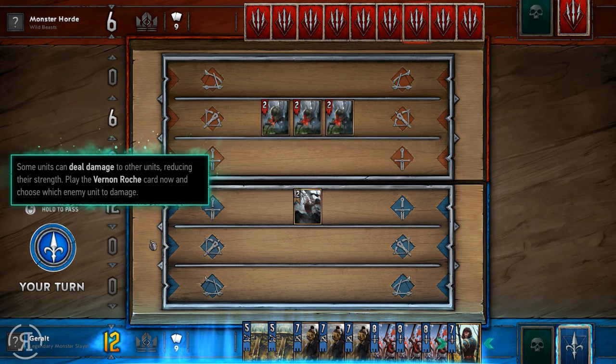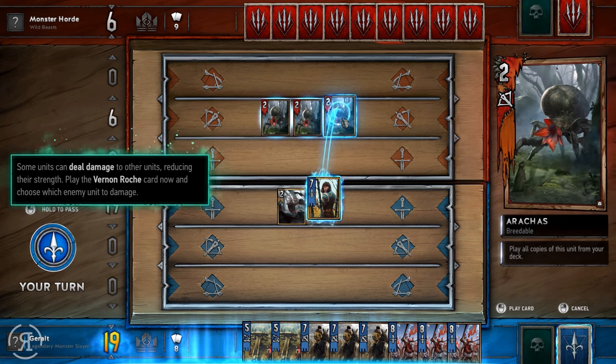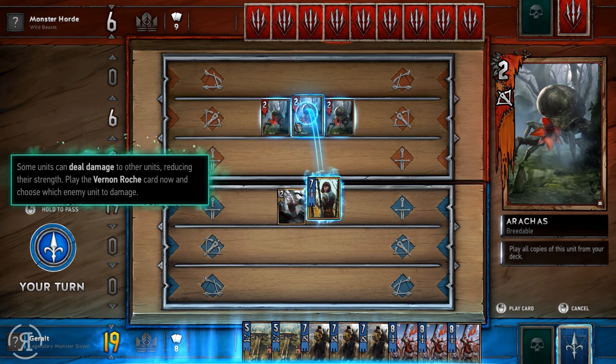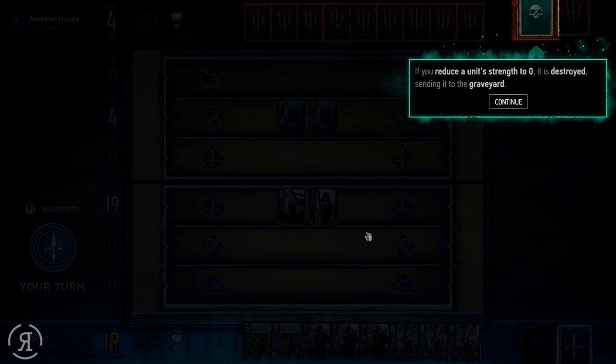Some units can deal damage to other units, reducing their strength. Play the Vernon Roche card and choose which enemy unit to damage. I love the animated cards on the right — they're actually animated, that's really cool. If you reduce a unit's strength to zero it is destroyed, sending it to the graveyard. So there are graveyard mechanics in this game.